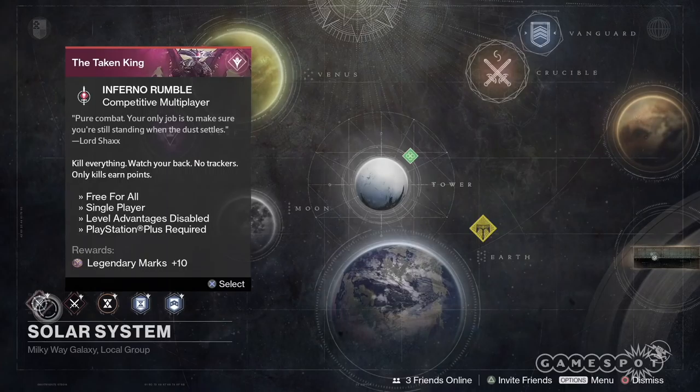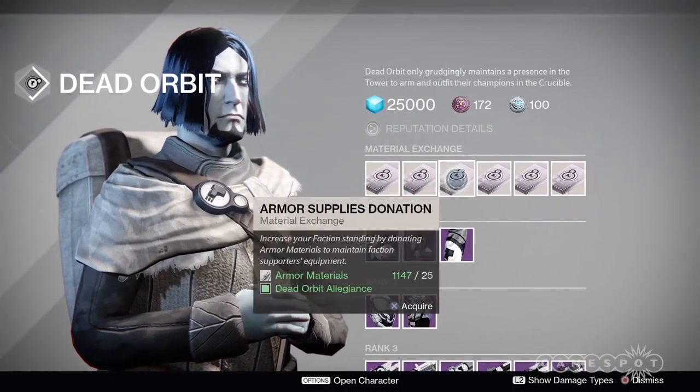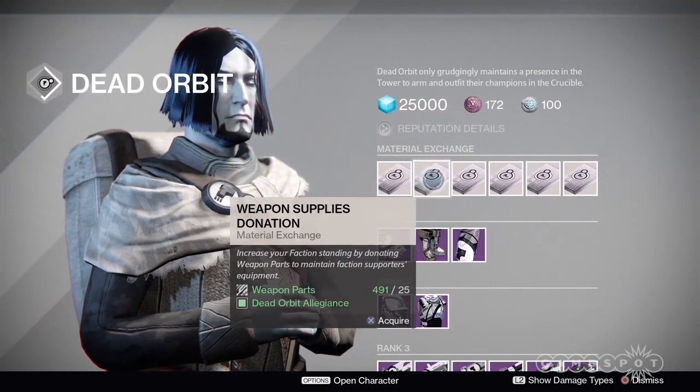The hope is that the engrams will decrypt to light levels close to yours, as they did with the April update. Hopefully you'll also be able to get new exotics, but we'll have to see. It's probably best to wait until you're at a higher level to decrypt the engrams so that you gain the maximum benefit from them.